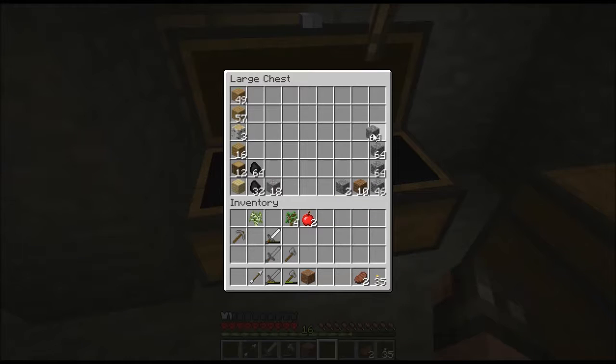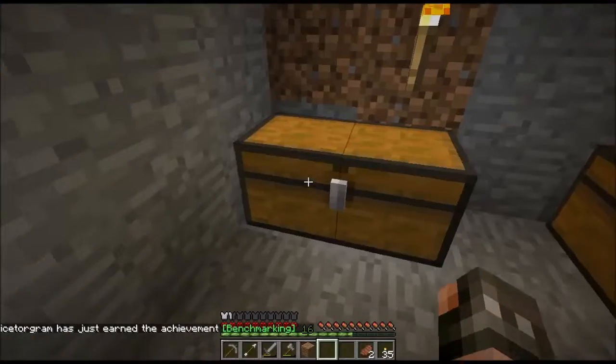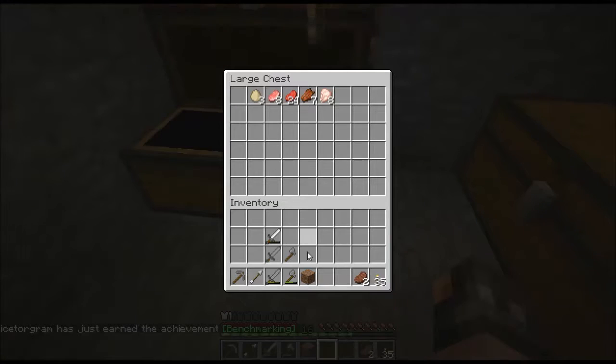Always need some coal. Always need some of that. All the plants, all food. Let's add fruits and apples and stuff. And I'll cook some meat here real quick.